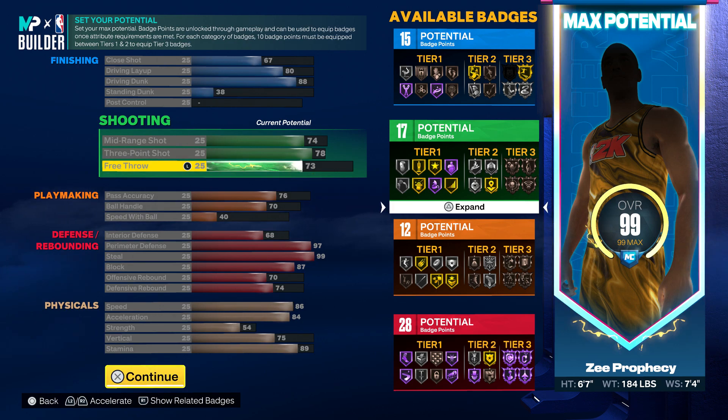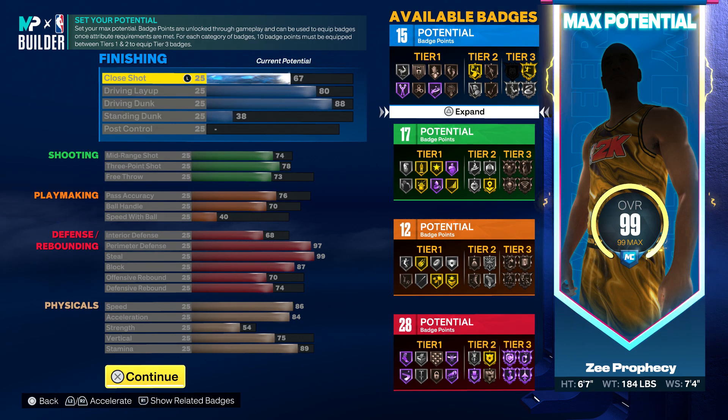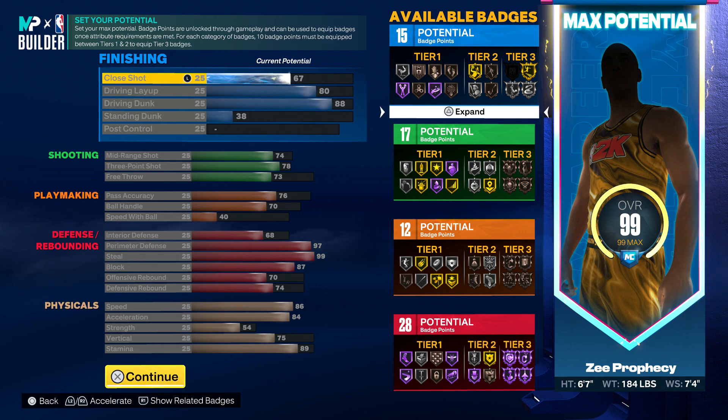You can take strength up to 54 and free throw should be at 73. So this is the build right here — 15, 17, 12, and 28 badge points.